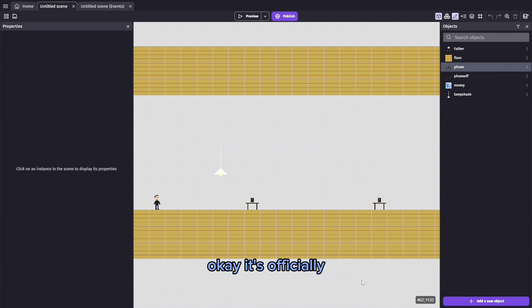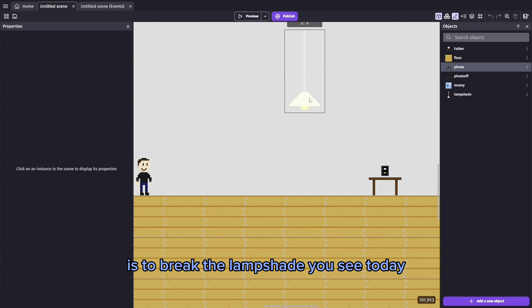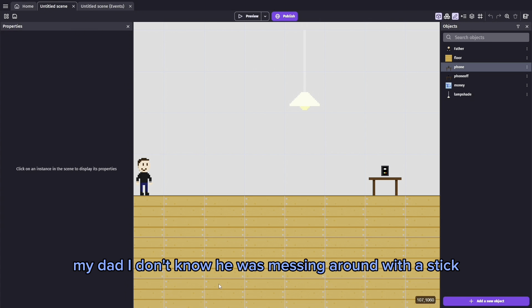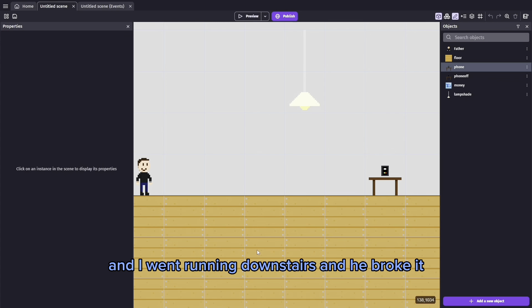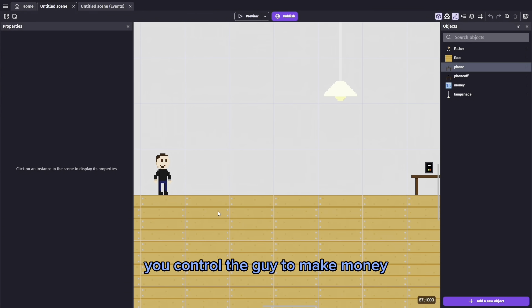It's officially nine days until my dad's birthday and my new goal is to break the lampshade. Today my dad, I don't know, he was messing around with a stick or something and he shattered one of our glass lampshades. I just heard this big crash, went running downstairs, and he broke it - and it gave me the best idea for the next part of my game.